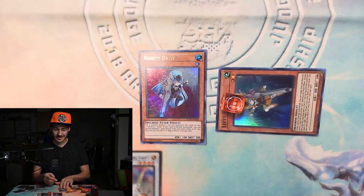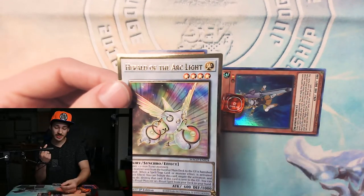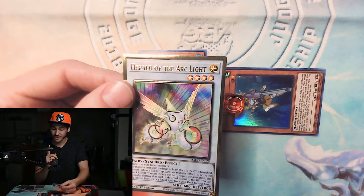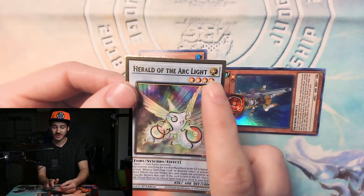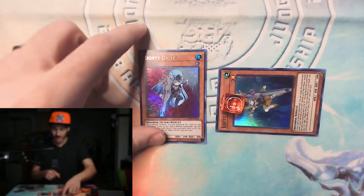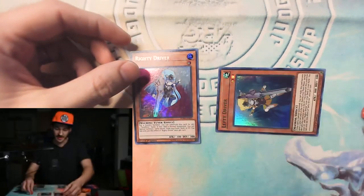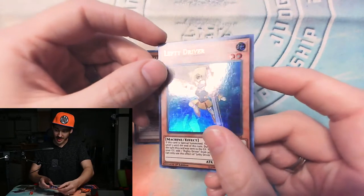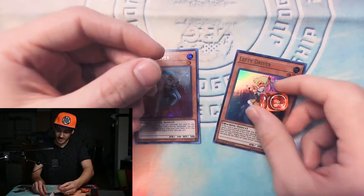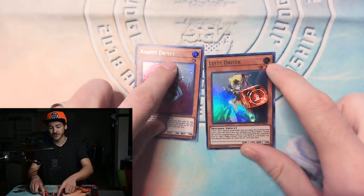So how do we get into Herald of Arclight? He has a level of four. With synchro summons, you have to use monsters including at least one tuner to synchro summon into the correct number of levels. We have Righty Driver, who is a tuner, and Lefty Driver — but we turned him into a level three using his effect. So we actually have four levels total on the field, and we can announce to your opponent: 'Synchro for four — Herald.' Now we have a Herald on the field.